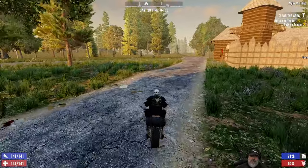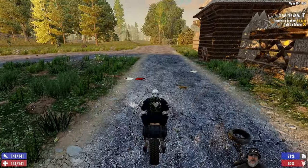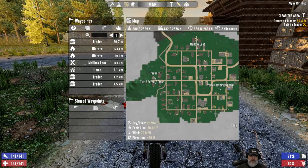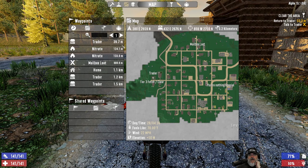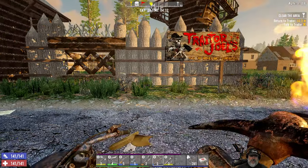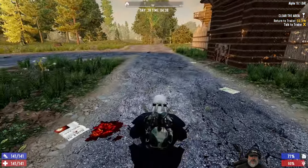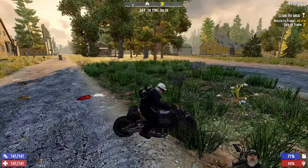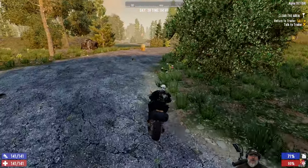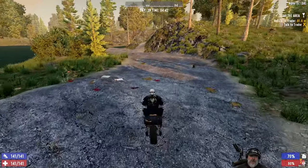I think what I'm gonna do — we have a turn-in for Trader Hugh from that last quest. I'm gonna ride over to Trader Joel and wait for him to open, check his inventory for steel, then come back and do Trader Hugh's turn-in and check his inventory for steel, then run down and check Trader Bob's inventory for steel before we get back to building. I'm going to cut all that traveling out, so I'll just show you the part at the trader. I'll see you over at Trader Joel.